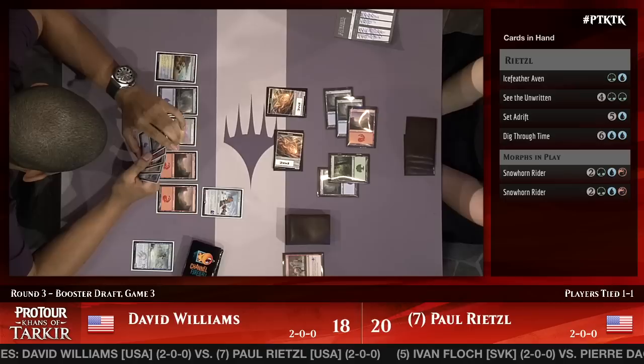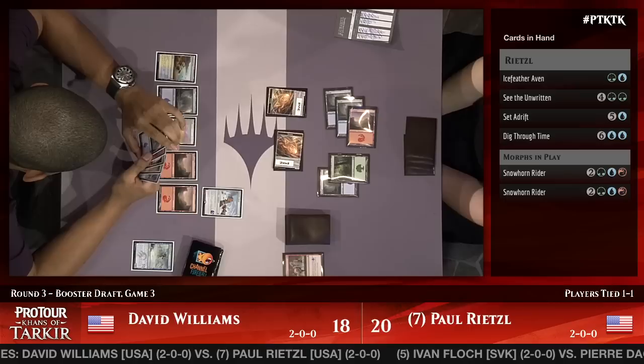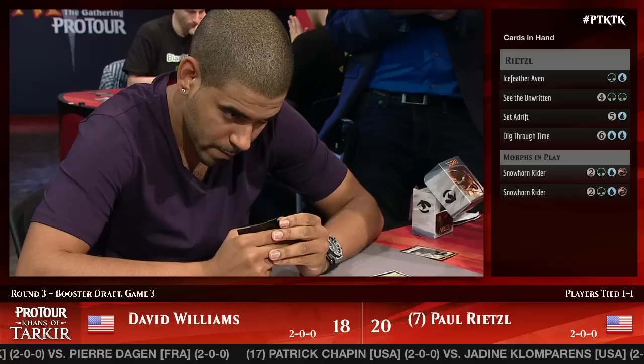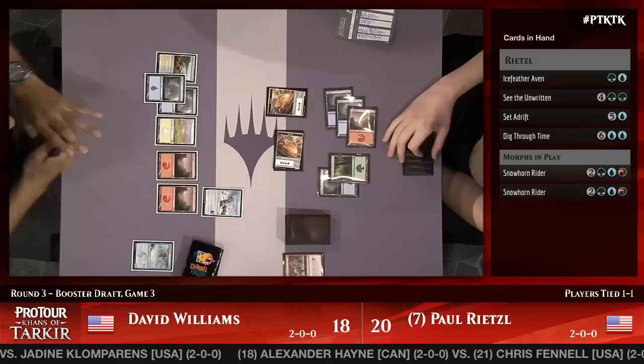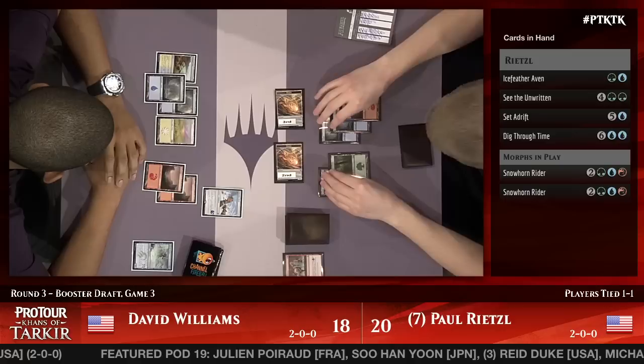It's a nice thing about being in the feature match against one of your best friends — you can ask him for a sip of water. Williams is trying to figure out which answer to use on which morphs, thinking about which morph is which based on information Rietzel has revealed. He ended up just playing a land and passing though. Rietzel is going to battle with both of his morphs, which are both Snowhorn Riders.